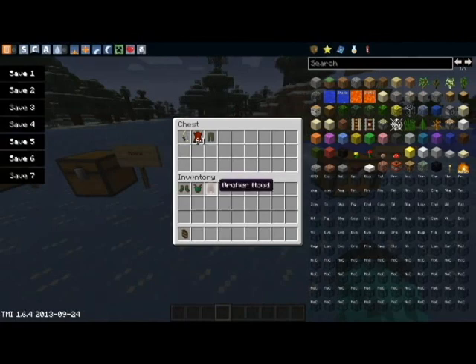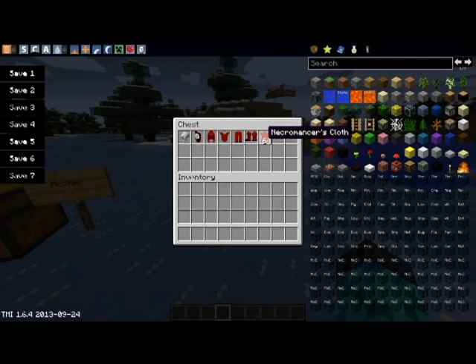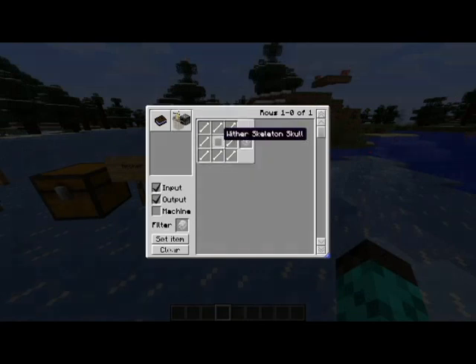The Necromancer is made with spider eye, spider eye, spider eye, leather, and four bones around — and that will get you Necromancer cloth. To make the shield, you will need a Wither Skeleton head. The main weapon is the Necromancer skull, which is again crafted with another Wither Skeleton head — so you will need two total — with bone all around, and that will get you the skull.